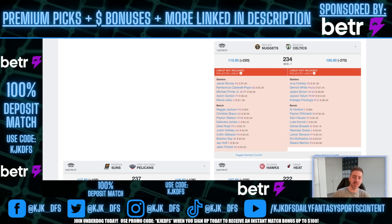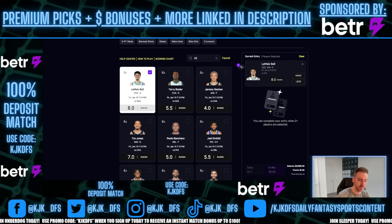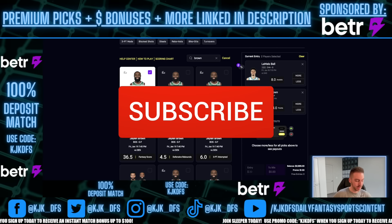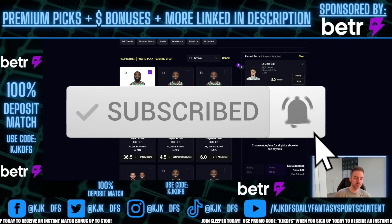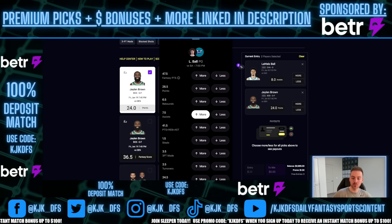The next pick is coming from the Boston Celtics vs. Denver Nuggets game. In this game, we have Jalen Brown, who has a bad matchup against a Nuggets team that's really solid defensively. His points are favored to go under. On PrizePicks, Jalen Brown is at 24.0. The value is on the under at the 24.5 line, but we can't get him at 24.5 on PrizePicks. We can get him at 24.5 on BetterPix. Once again, we're detecting the best value with no push.